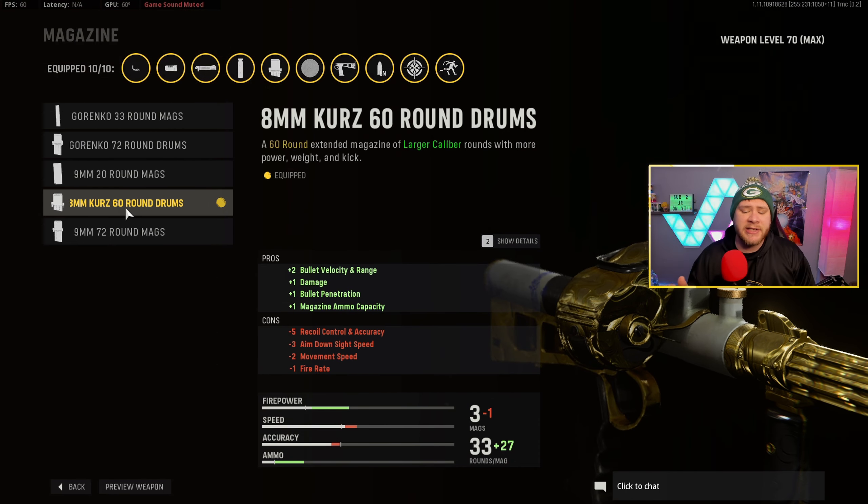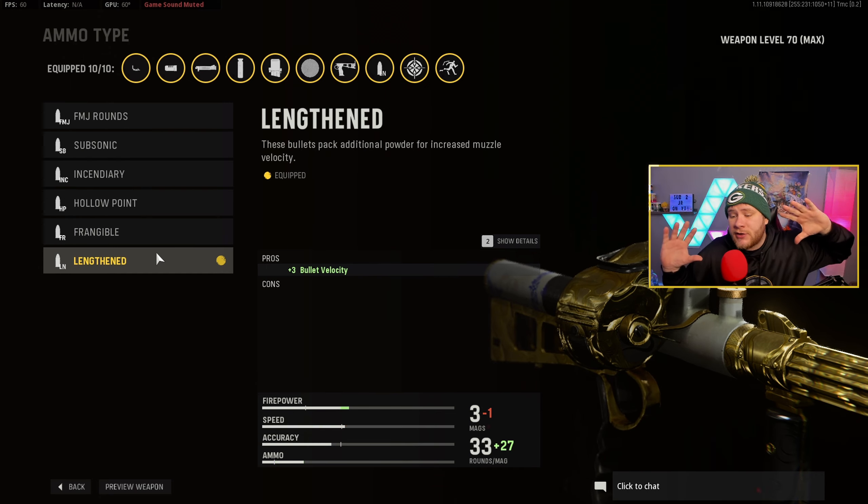For the magazine we have the 8mm Kurz 60-Round Drum Mag. This gives a little more recoil, slightly less fire rate and ADS speed, but it absolutely packs a punch. Damage goes up plus one, bullet penetration goes up plus one, the magazine is bigger, and bullet velocity and range also go up. This thing literally turns the Owen Gun into a little pocket AR.